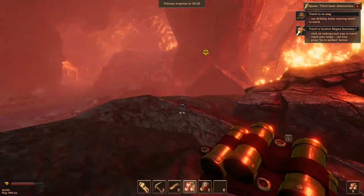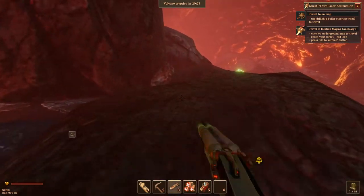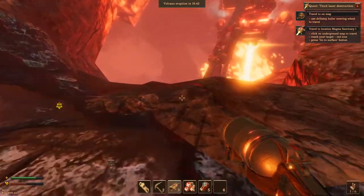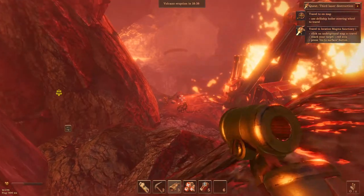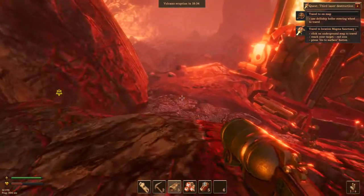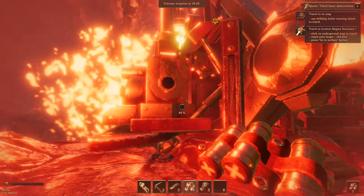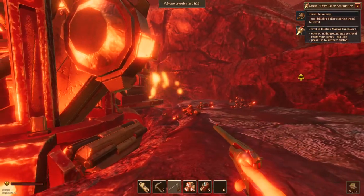Time to head to the last one just on the other side — whoa, I almost fell right off into the lava. We're at the third leg here. Check out these guys. They're done for. Better heal up before I die, and watch for that turret. Get out my grenades.